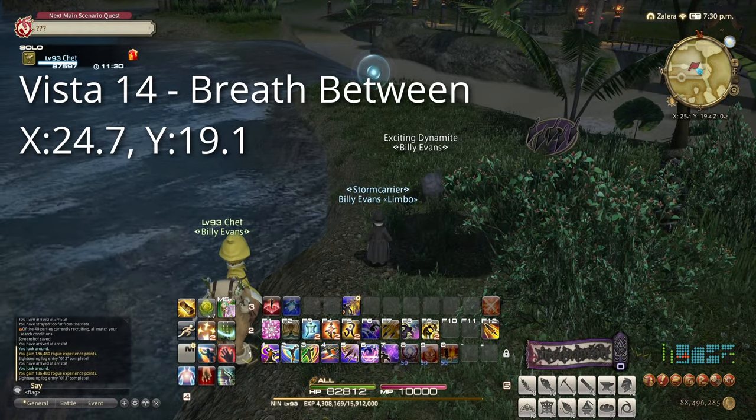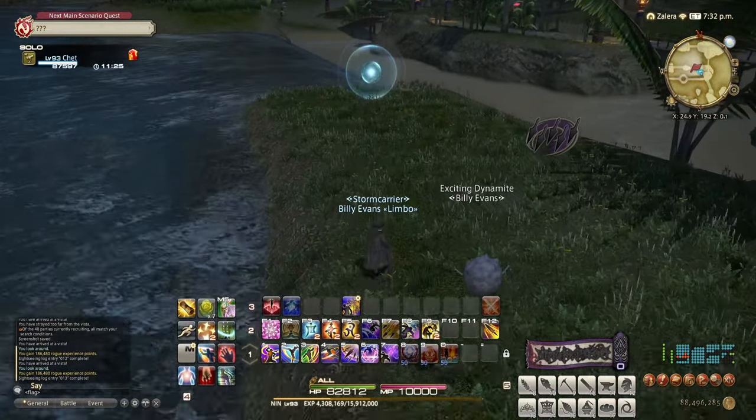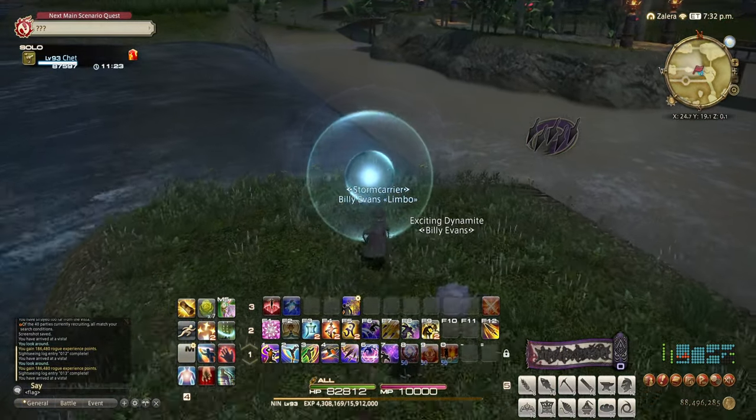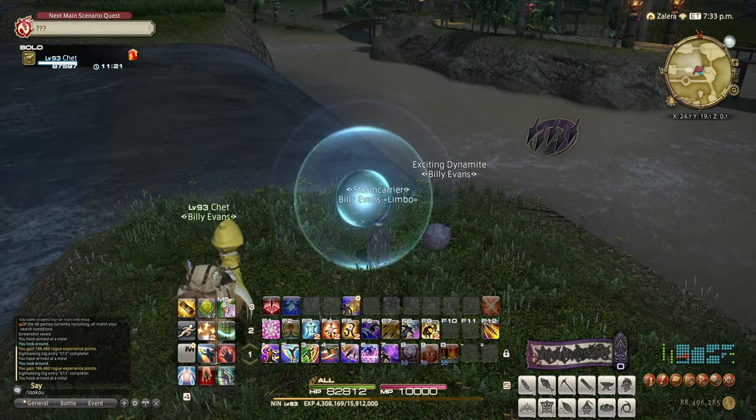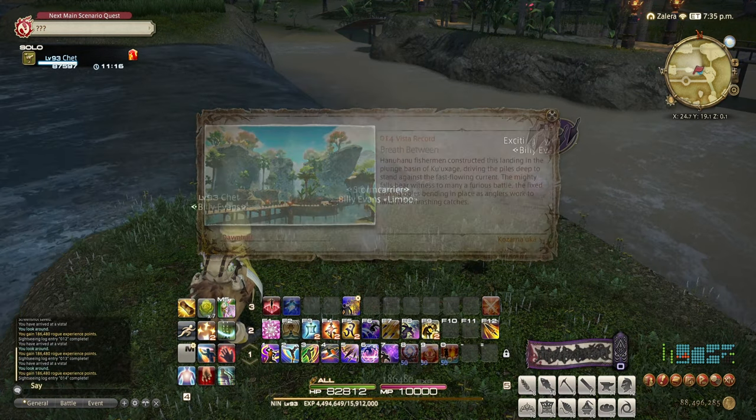Our third target: the Breath Between at 24.7 by 19.1. It's up a ramp that takes you to where the waterfalls drop from the southern half of the zone to the northern half, down by the water. Go ahead and use Lookout, and you'll get this one unlocked.